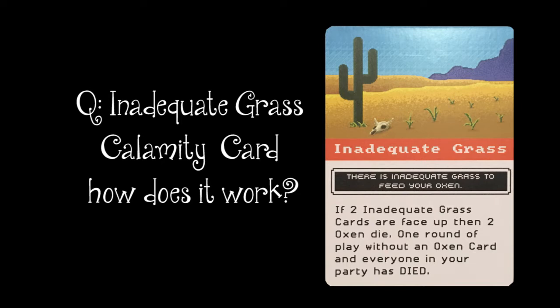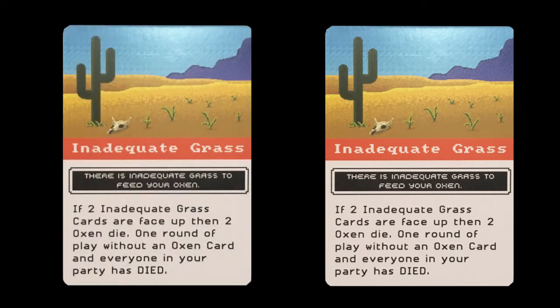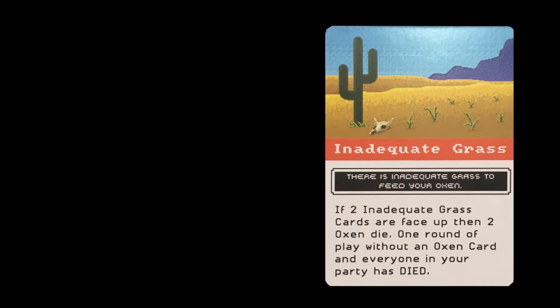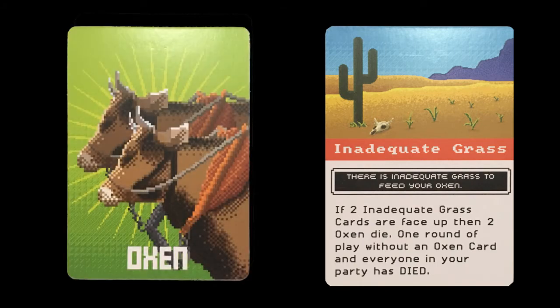One round of play without an oxen card and everyone in your party is dead. So when you have that Calamity card turned over in front of you or another player, it doesn't have an effect until the second one comes into play. The question is: do you take care of it with an oxen card when you have one, or what do you do?